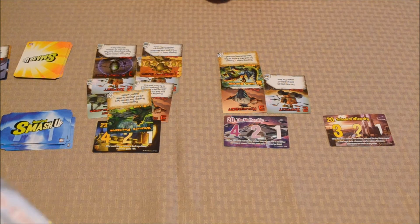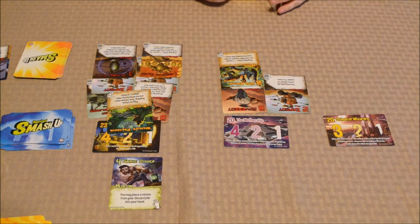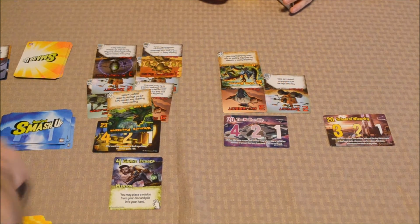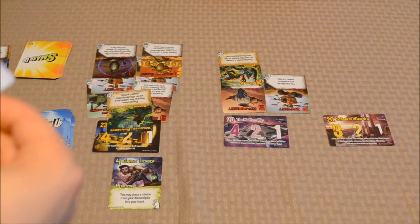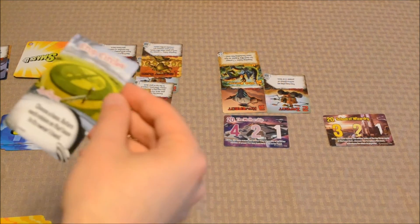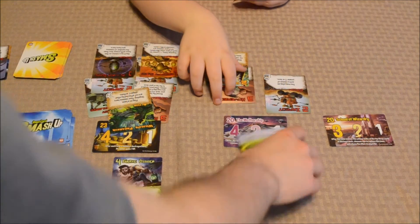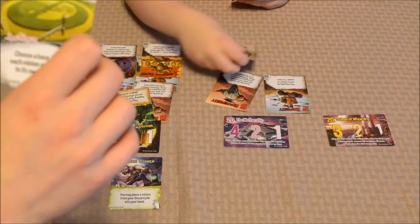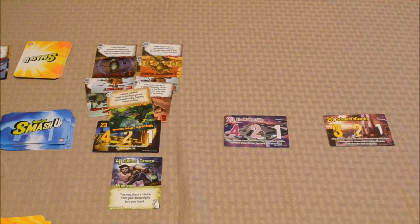I will go ahead and play a Gravedigger here, and I get to place a minion from my discard pile into my hand — I'll take a Gravedigger. For my action, I'll play Crop Circles — choose a base and return each minion on that base to its owner's hand. I can't use it on the protected base, so I'll use it on this one. You have to return all of these to your hand. No one's going to score — it's been like 15 minutes and no one's scored. I get to take two cards — I've got seven cards now.